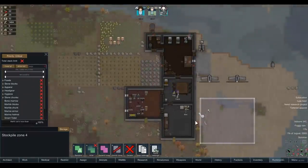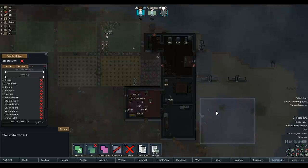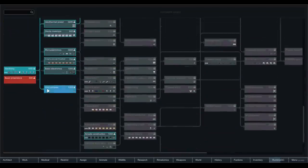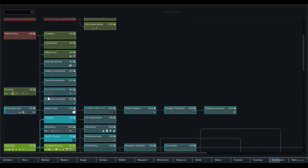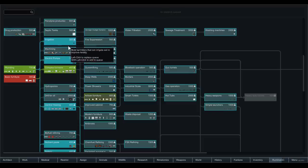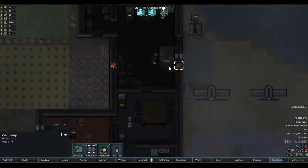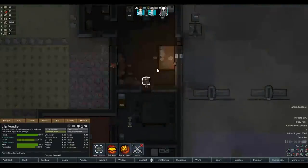Eat corpses if you're hungry — just eat a corpse even if you've got almost fully prepared rice. You'll get over it in a day apparently. For research I'm thinking we go for machining rather than microelectronics first, because we can actually build guns and ammo that way — so we're not saying 'oh shit, I've got knives again' for the next raid. Okay, you've convinced me, let's do that instead. The base is in darkness again — there we go, problem solved.